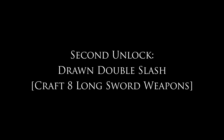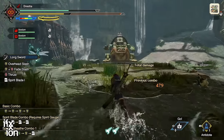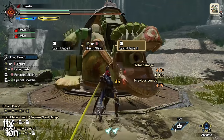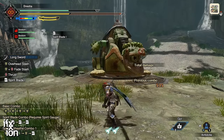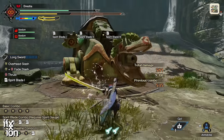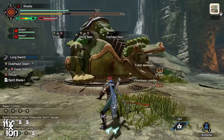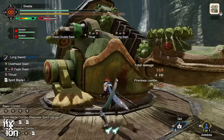The next move you get is after crafting or upgrading your Longsword eight times: the Drawn Double Slash. This replaces the Step Slash draw attack with two attacks every time you draw your weapon. You get much more Spirit Gauge from the Drawn Double Slash and more damage on your draw attack. However, there is a downside.